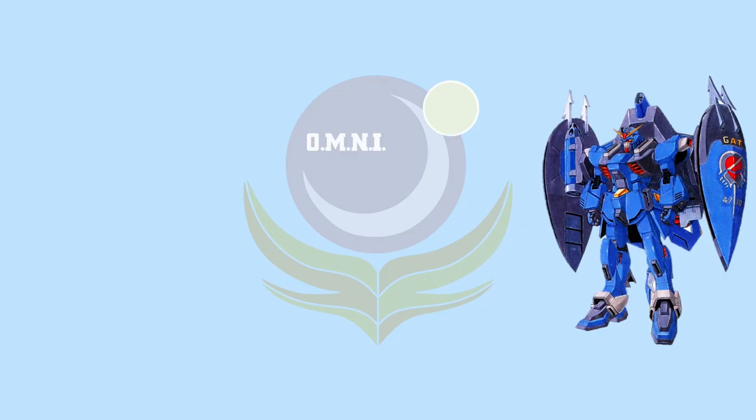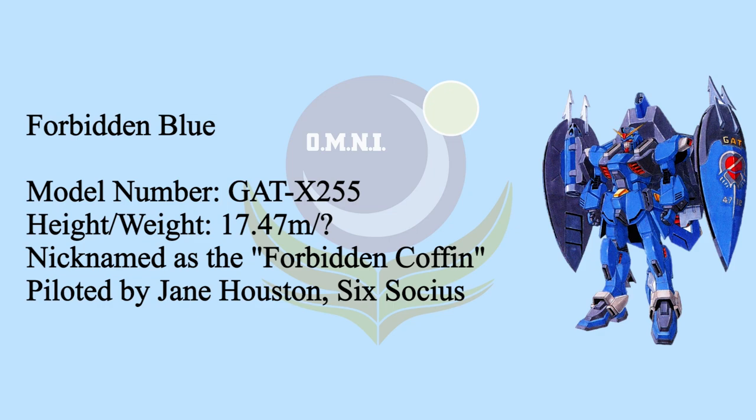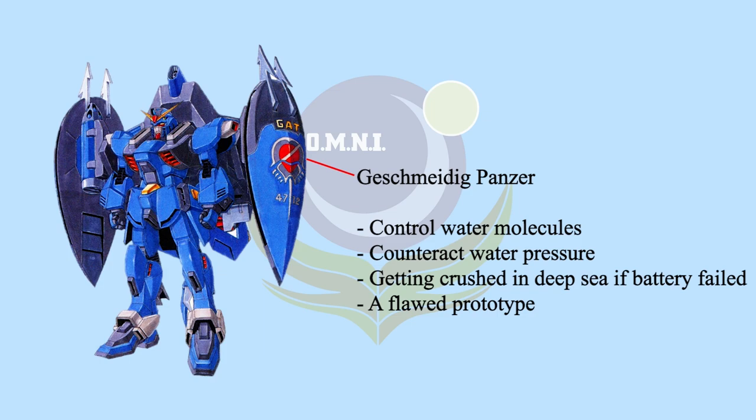Since Earth Alliance never had a proper MS to fight in underwater environments, in order to fight against ZAFT's underwater MS like Gouf or Zono, the developers used Forbidden Gundam's data focusing on its underwater ability and expanded it. The result is Forbidden Blue. Based on the Geschmeidig Panzer data, a similar concept was used to convert it to an underwater version. The Panzers on Forbidden Blue mainly control the water molecules around the body, counteracting water pressure — so as long as the battery is working, Forbidden Blue can operate at different depths.